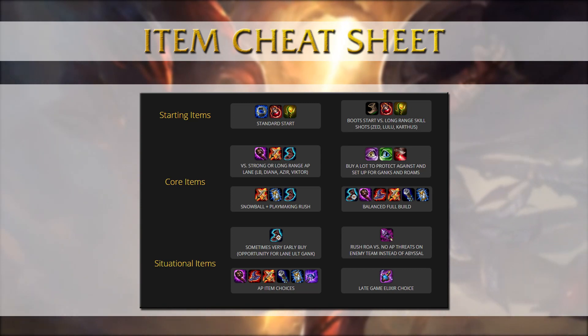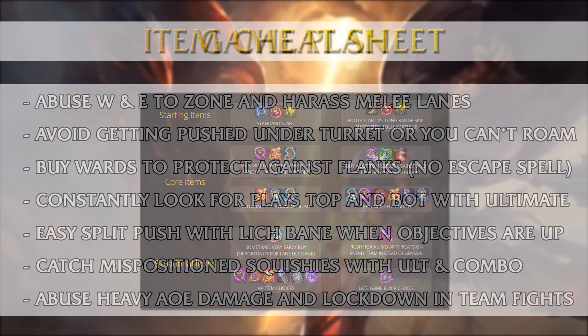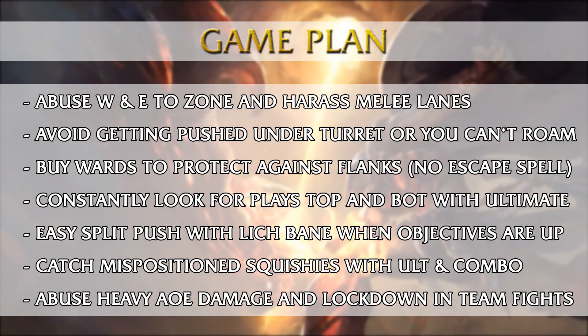In the mid and late game, when you're pretty far into your build or actually full build, you can get the Elixir of Sorcery for an extra power spike — it also helps you split push easier since you do extra damage to turrets. Your early game plan depends on the matchup, but against melee lanes you want to abuse your W, auto attack damage, E damage and Q to zone them or harass them continuously, maybe even get a kill or force them out of lane at least.